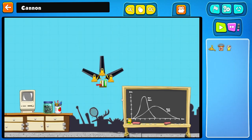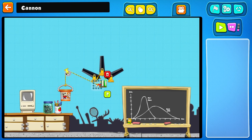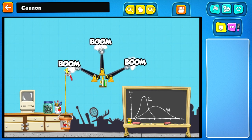Oh, cannons! Can I blow up the old Macintosh? This needs to be pulled. Let's just put a pulley here, a bucket here, a rope there, and there, and there. And off we go. Kaboom!